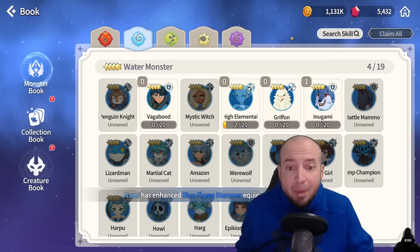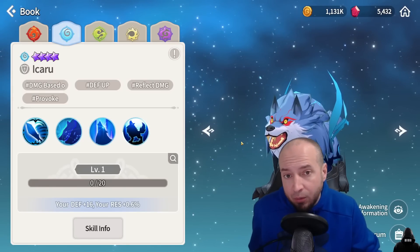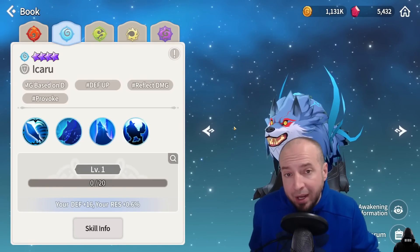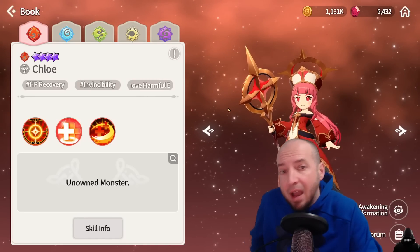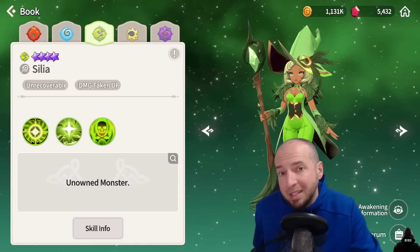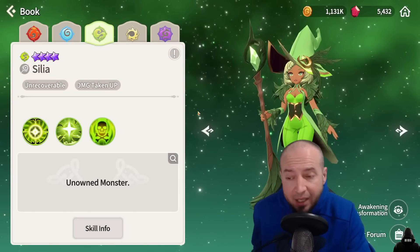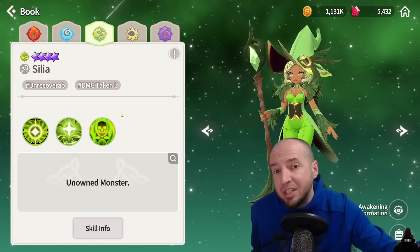Now let's switch it up. Depending on the situation you may need to switch out some units. Water Inagami Akaro is a really good underrated unit — has provoke, reflect damage, counter attacks, counter attack is defense based, and he gives himself defense up. His second teammate would be Fire Epicon Priest Chloe for heals and invincibility. Another wind damage dealer option is Wind Mystic Witch Cilia, a monster store unit who is actually underrated. You can use her for Water Shrekly — she has AoE damage, unrecoverable heal block, and damage taken up.